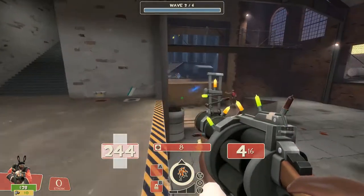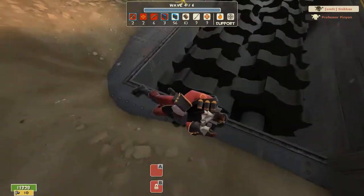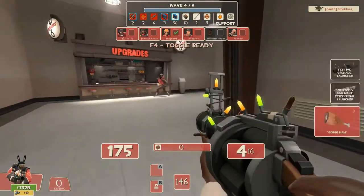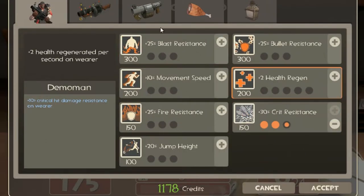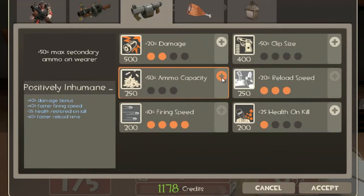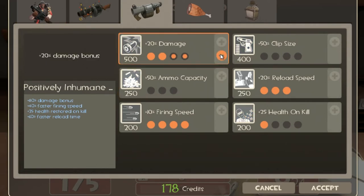Let's get to the upgrades. First of all, you want to go for reload speed, and second, firing speed. Having reload speed slightly better than firing speed is good, but still both somewhat equally distributed. It depends on the map, wave, and other players such as medic, engineer, and scout.